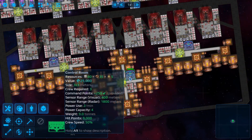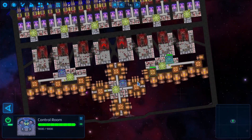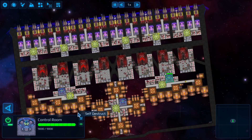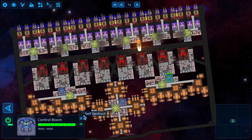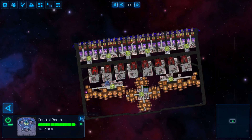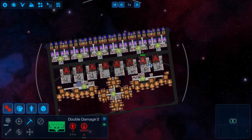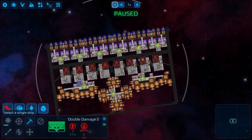One more thing: your control rooms are very important to protect. Once they go offline or get blown up, it's pretty much over for you. If I self-destruct — bigger ships are going to have redundancy in case a part breaks — but now that I don't have those control rooms, I simply cannot fly the ship. It does not go anywhere.